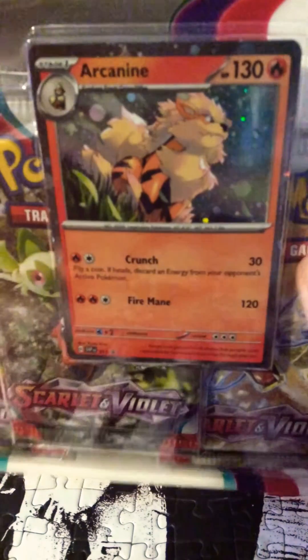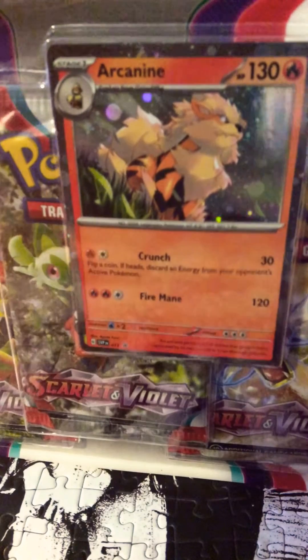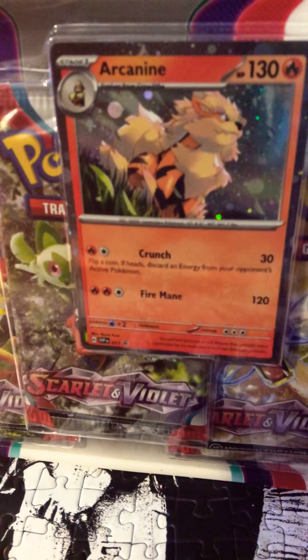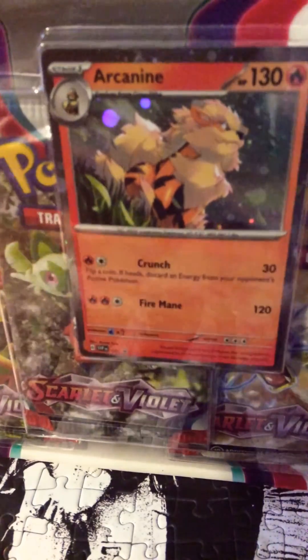Hi guys, today we have Scarlet and Violet, the newest set. We got a three-pack blister. I'm here with my friend — say hi. Hi! He's gonna be opening one pack and I'm gonna be opening two. Let's get into it.